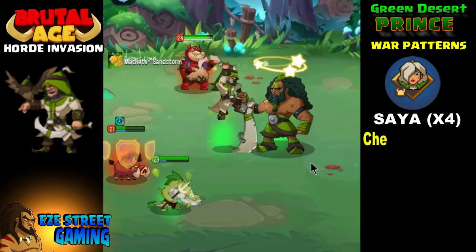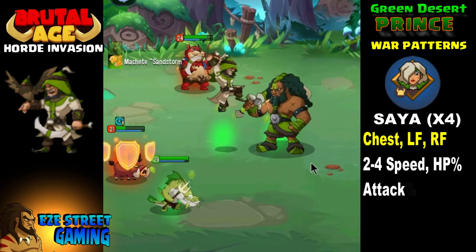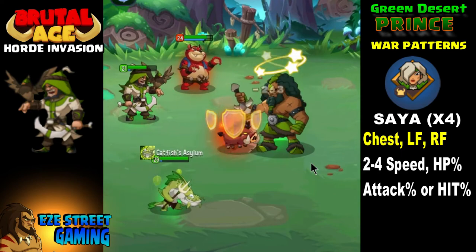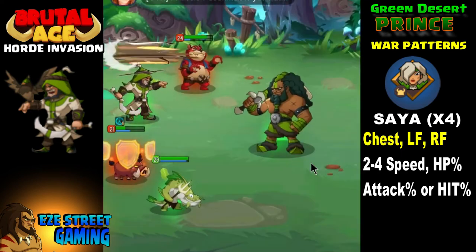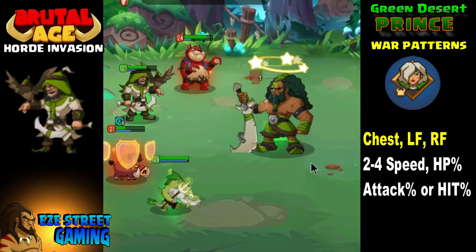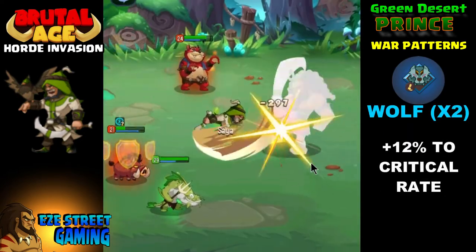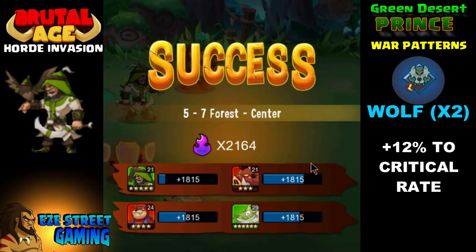For the head and right hand, I would definitely suggest going with attack percentage — you don't need hit point percentage or defense percentage. Try to get speed, critical rate, or critical damage for the helmet. For the right hand, try to get hit points or speed. For the chest, left foot, and right foot, they're already designated but try to make sure you get percentage on the second through fourth attribute and don't settle for the flat plus values.